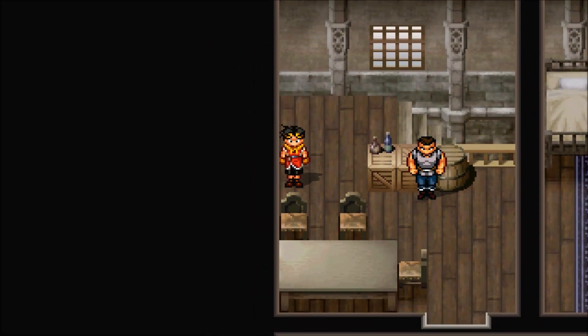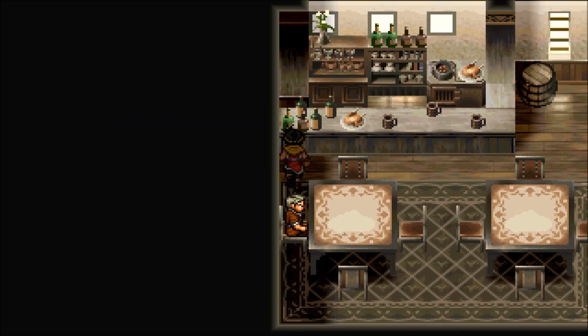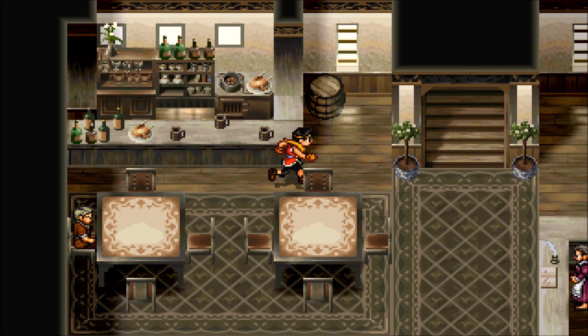And now the last book we're going to be getting is in Muse. The final Old Book is Old Book Volume 12, and you can get it in the Muse Tavern from this guy sitting down, after you've liberated Muse.